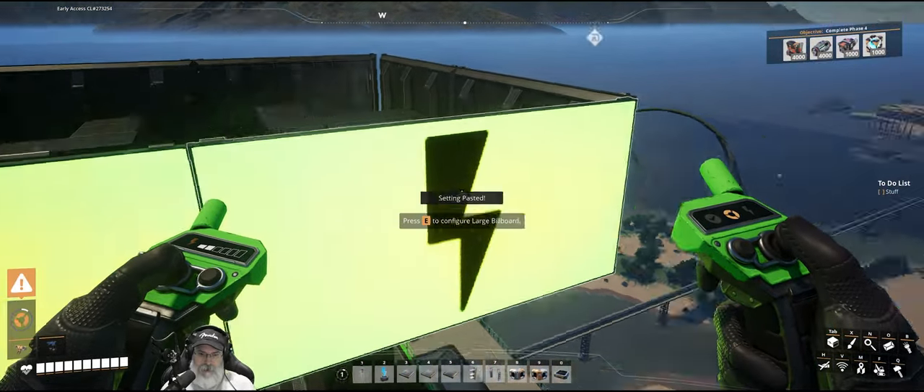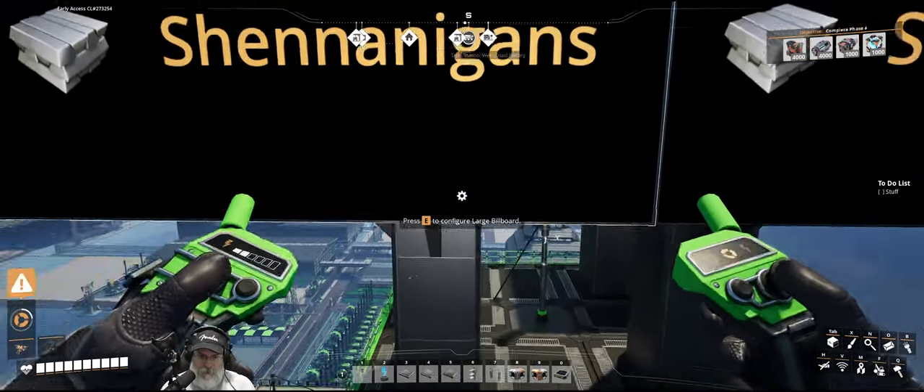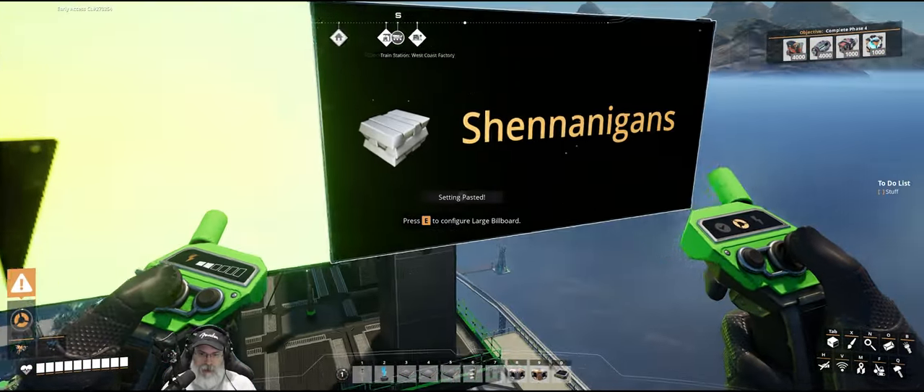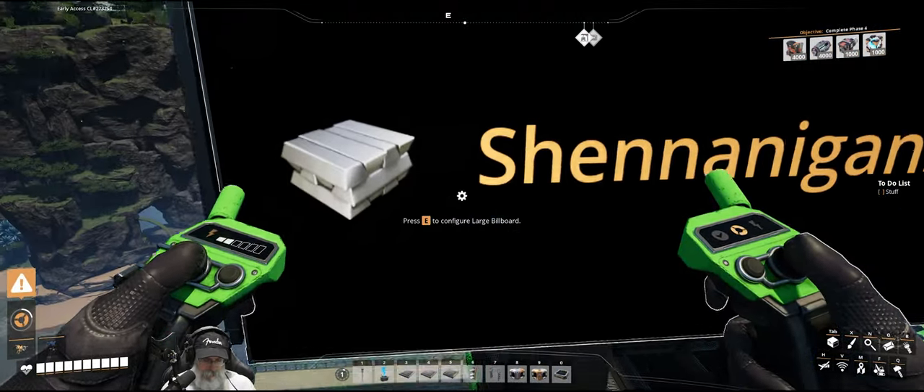This is our tower of power. How about if I try that again — this is our tower of power. I don't have dyslexia, you guys. I don't know why you would think that.